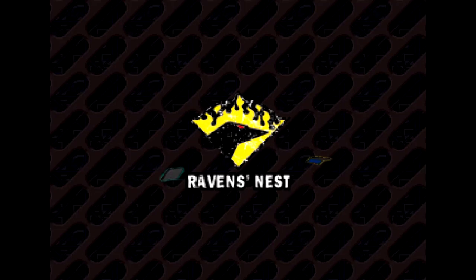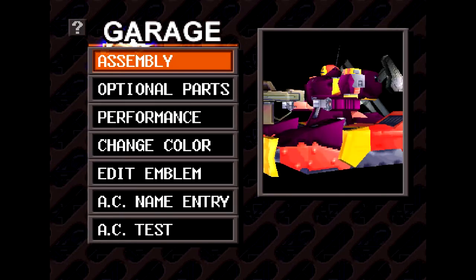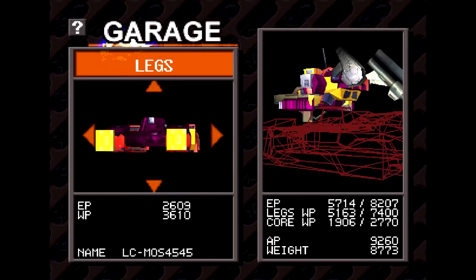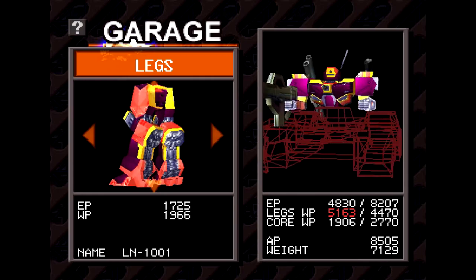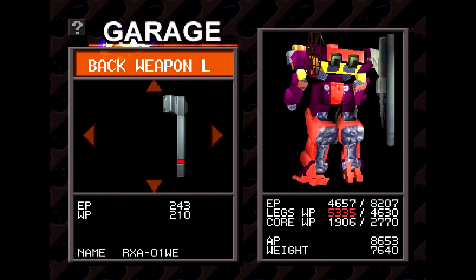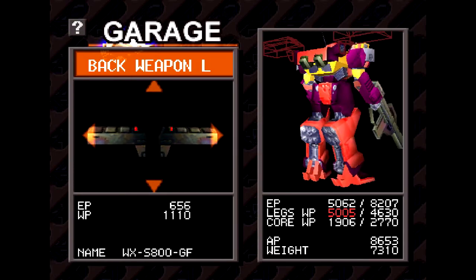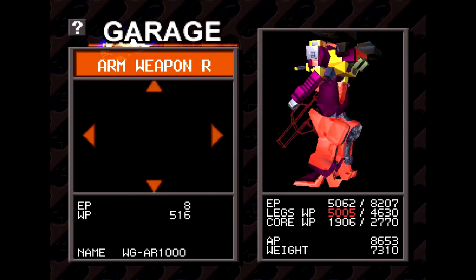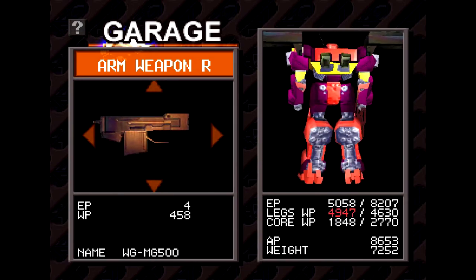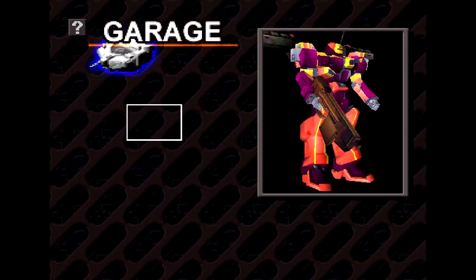Hello everyone and welcome back to Armored Core Project Phantasma. We're going to build something else to take on this next group of arena opponents. Something with legs, something with missiles. I could probably use a lighter machine gun — the machine gun 500 should be just fine. And we'll have to ditch the blade for the time being.